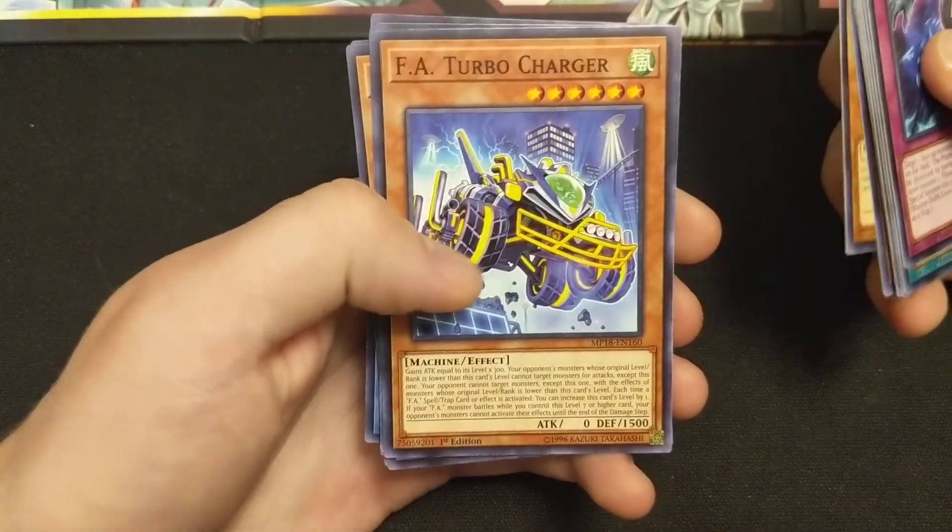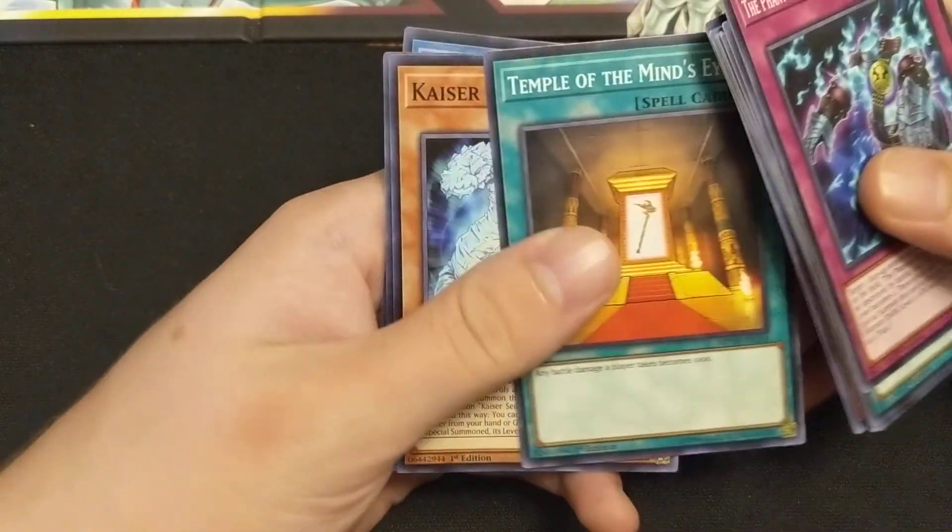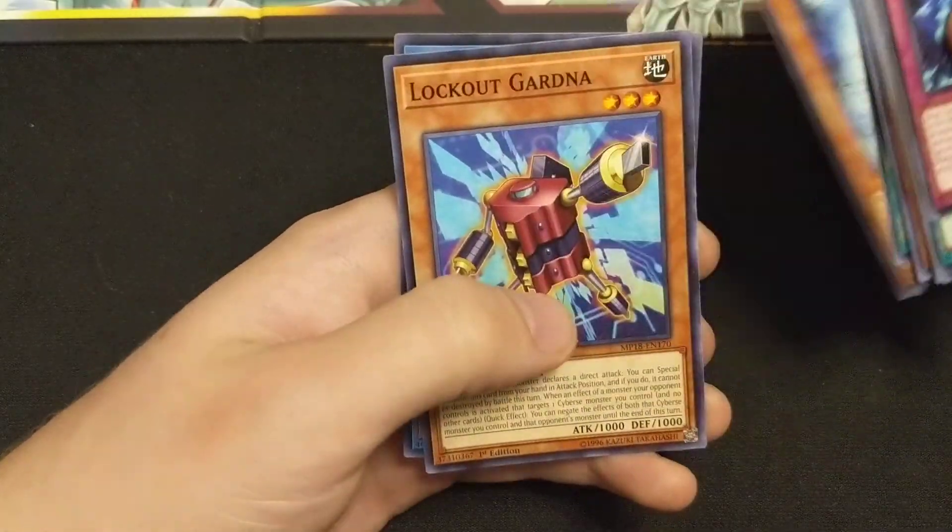Fantastic Striborg, FA Turbocharger, Flick Clown - does not look like it says Flick Clown - Temple of the Mind's Eye, Kaiser Sea Snake, Lockout Gardna, and Ruin Queen of Oblivion. I'm pulling some cool extra deck monsters. I've wanted a Firewall Dragon - I kind of wanted to just test him out in friend duels and see how powerful he is. Alright, we got our second Mega Tin to open.